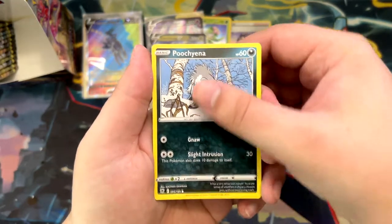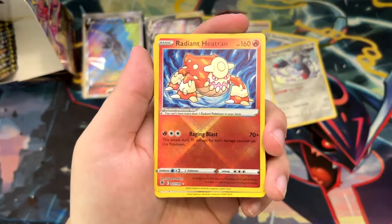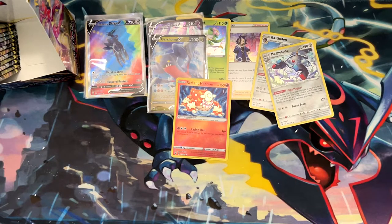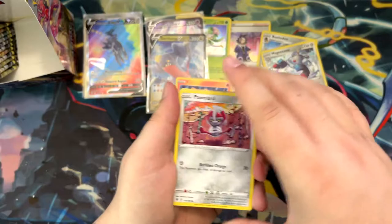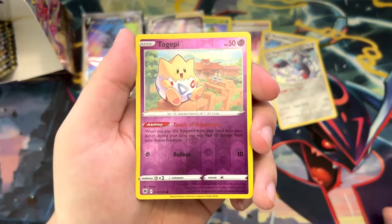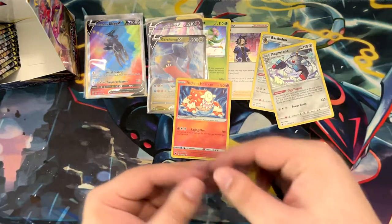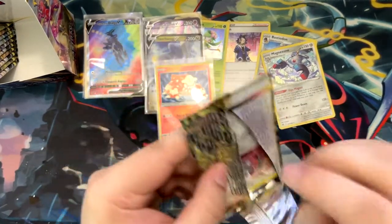Anyways - Poochyena, Glameow, Yanma, Swinub. Oh nice, Radiant Heatran! I actually pulled this in my first opening as well - actually I might have pulled this in Japanese. Pawniard, Poochyena, Drifloon, Yanma, Sudowoodo, a Togepi - very cute, sitting on top of a wall - and a non-holographic Glaceon with a really nice artwork. How could I not put this Radiant Heatran in a sleeve?